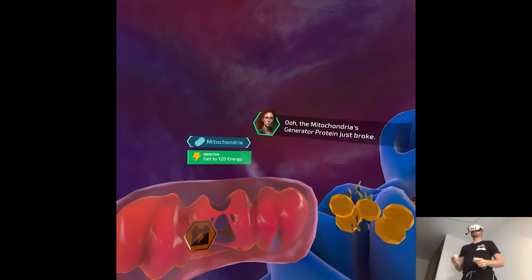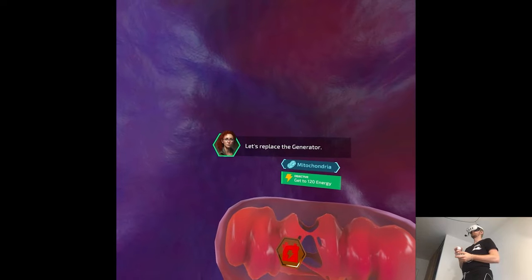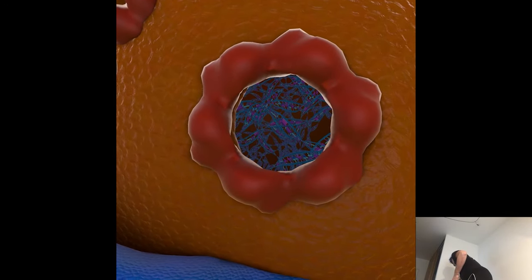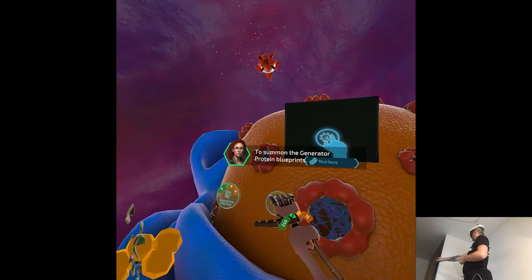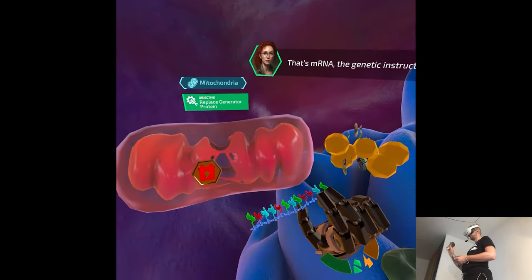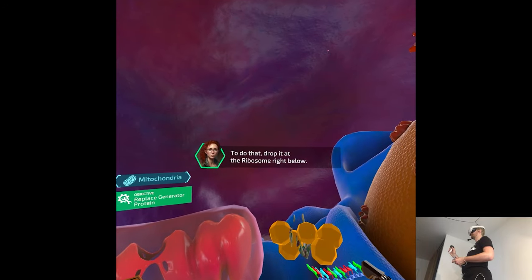The mitochondria's generator protein just broke. Don't worry - proteins break all the time because they get used a lot. Living things have a lot of ways to repair themselves. Let's replace the generator. Look for the wrench icon to the right of the splitter cluster - that's Cell X's nucleus interface. You can use it to pull protein blueprints from the nucleus. Put your hand into the wrench icon. To summon the generator protein blueprints, move your hand into the generator circle and hold down the grip button. You got it - that's mRNA, the genetic instructions for making a generator protein. Now we need to translate the mRNA into the protein - drop it at the ribosome right below.